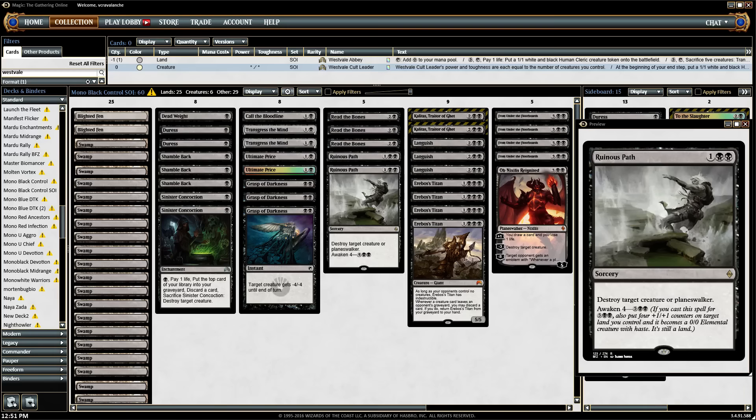I was talking to Morten, my internet BFF from Denmark. We brainstormed a lot of different ideas off each other, and wanted to get an Erebos' Titan deck going, because it just seems so good right now in the metagame. It pretty much dodges a lot of the removal spells — still dies to Roast — but then you can get back Erebos' Titan quite easily.